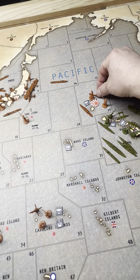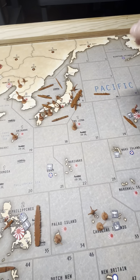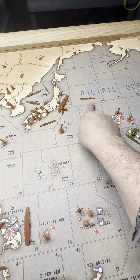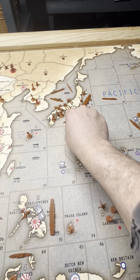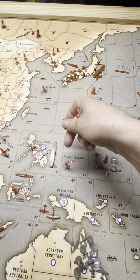All right, so Japan non-combat — we'll just start with the easy stuff here first. The 725 is going back to 6. Destroyer in 16 is going to stay there. I'm sending these two destroyers in 6 down to 35.